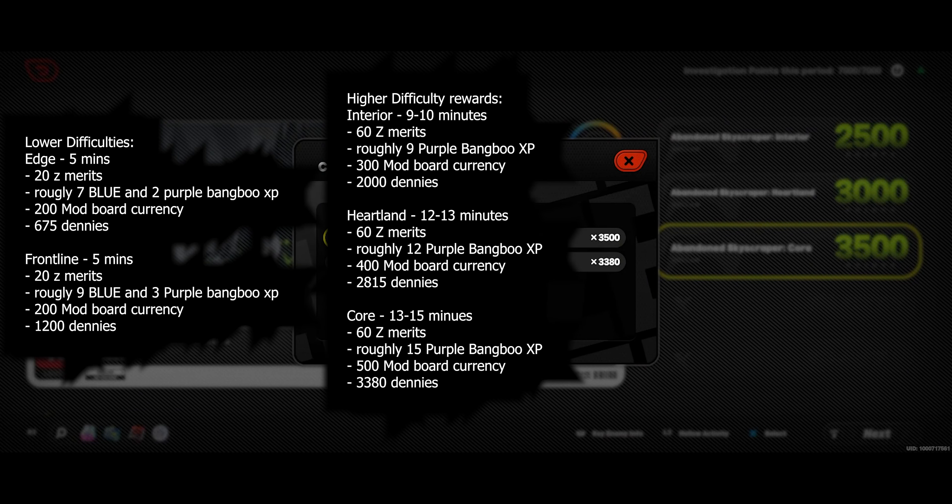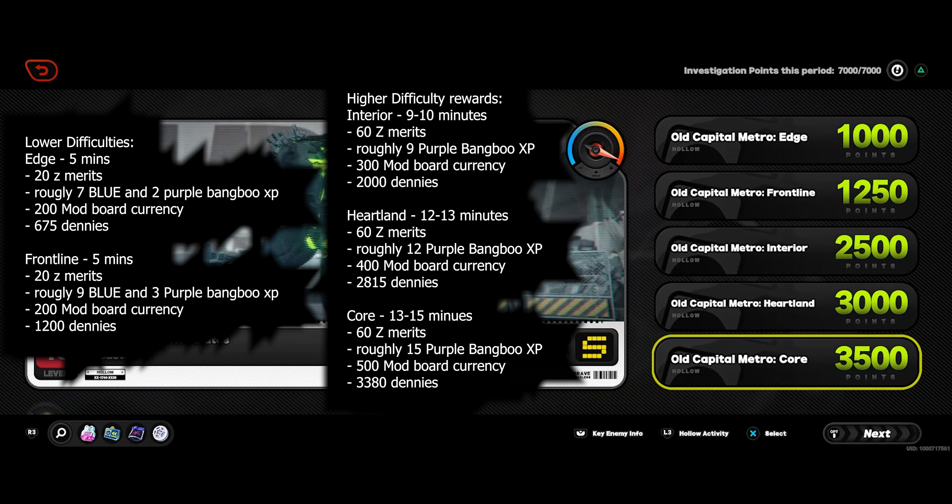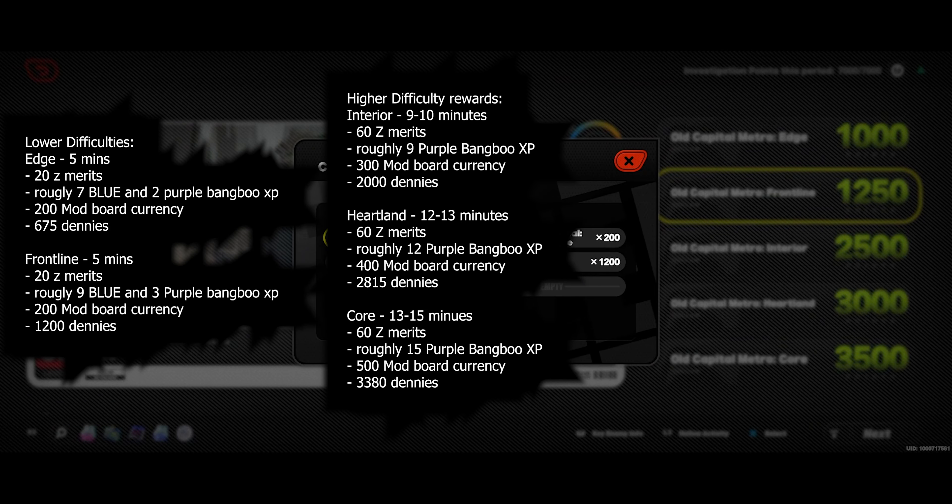As far as things like Bangboo XP and Dennys, the highest difficulty usually took me around 13 to 15 minutes, and the lowest difficulty was only 9 to 10 minutes. A lot of that time difference is just loading screens and transitioning screens. So for 5 extra minutes of your time, you get 1,380 more Dennys and about 5 to 6 more Bangboo XP. It's not quite double, but it's a pretty large increase for roughly half the additional time. So if you have the highest difficulty available, I would recommend doing the highest difficulty if you are farming either of those things.